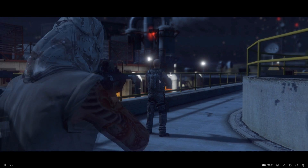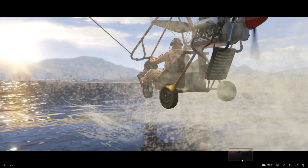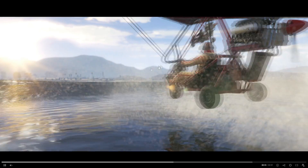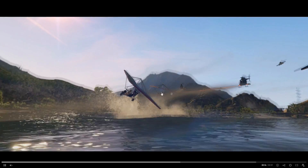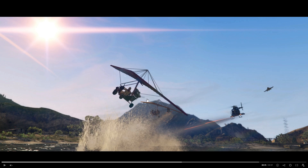This looks like a really cool mission — almost like a heist but I doubt we're getting heists again. There's what looks like a carbine rifle with a silencer, probably the Carbine Rifle Mk2. There are also gliders, which I think are really cool — we'll be able to actually have those. You can also spot a jet and a Buzzard in the scene.